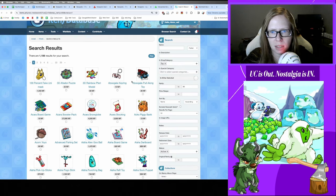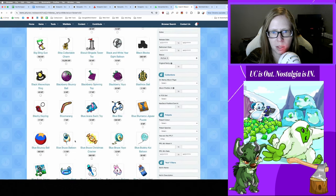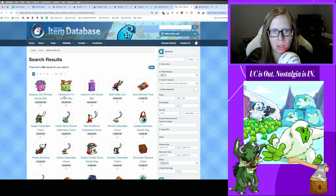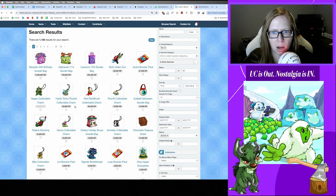Looking at the toy rarity 89-or-lower pool — 4,000 neopoints for the Zafara snow globe, 27k for the Zafara booster pack. There's also a Neopets 24th Birthday Goodie Bag which can net you 2.4 million, and a Halloween Year 14 Goodie Bag worth about 800k right now. So there are some real bangers you could potentially get.